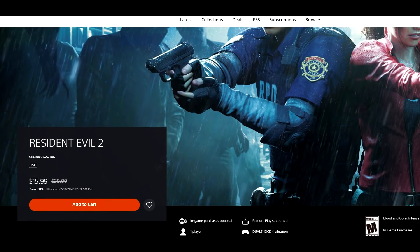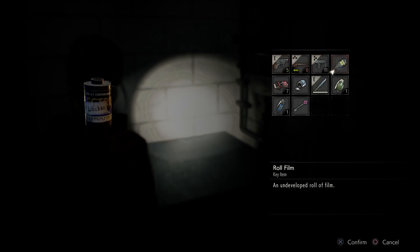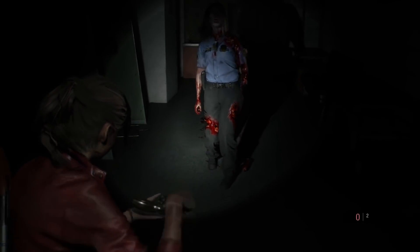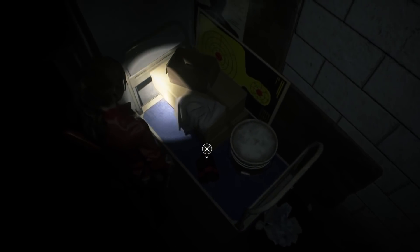Next up, Resident Evil 2 Remake is 60% off for $15.99. It has kind of settled into that $16 price threshold and doesn't get much cheaper than that digitally. It's a great pickup — one of the better remakes you're going to see. It stays true to the original while bringing it up to speed for a modern audience, and it's much better than the Resident Evil 3 Remake. RE2 Remake is where it's at. Definitely pick it up, especially if you've enjoyed Capcom's recent Resident Evil offerings. Quality over quantity at $16.